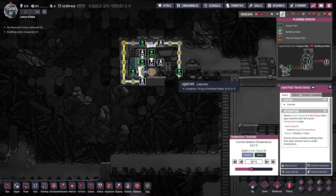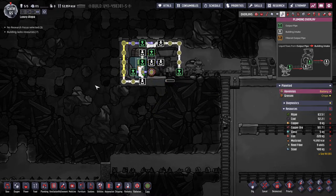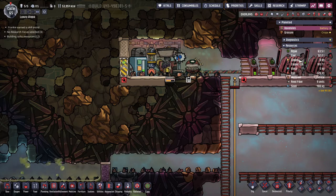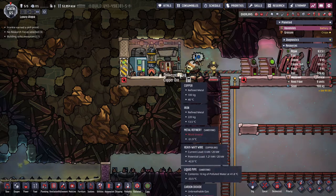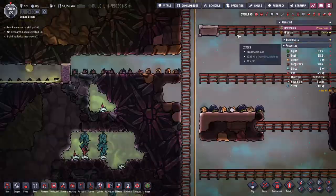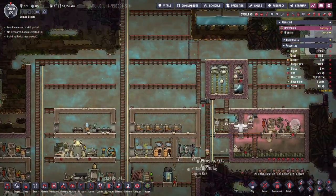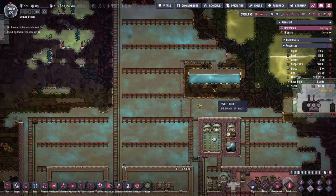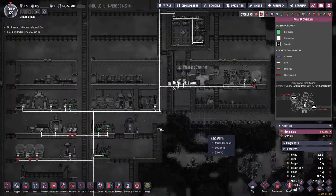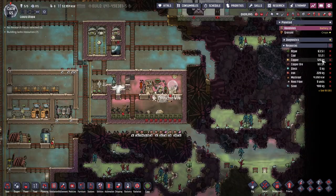Once I'm done making copper here, I'm going to set this to a lower temperature so it cycles here to lower the water temperature again. Making copper — still zero degrees here so we're still using more capacity than we really have. All done — we actually have an overflow of copper again!